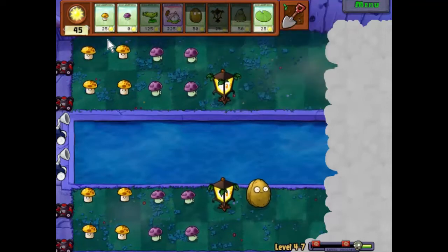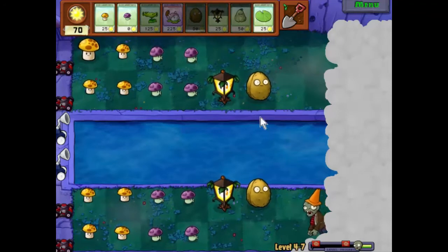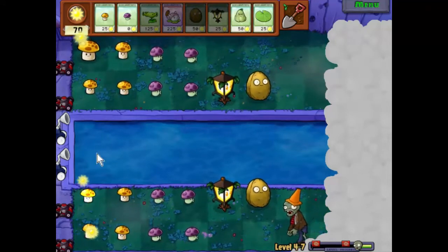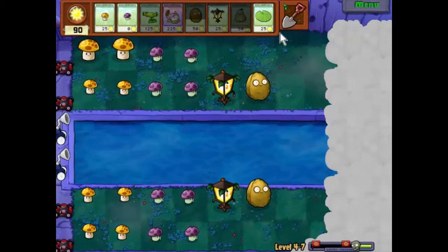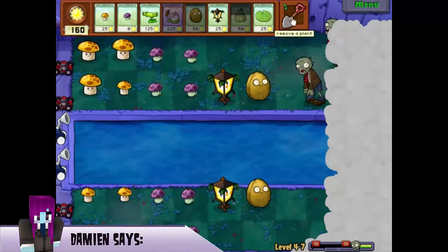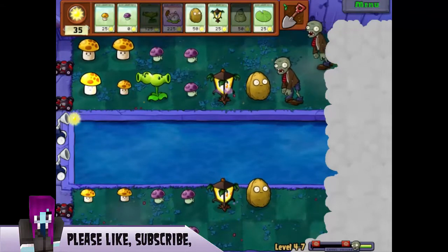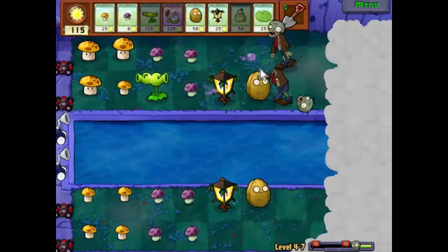Excellent. And now we can see a little bit further down the board, which is just going to be good for us. Let's defend him - we'll have a squash by the time he gets over. I can't remember if these cat tails will actually sit on the water or if I need to put down a lily pad. I think I might have to put down a lily pad. But in the meantime let's get some upgrades going. We're coming up to a large wave so I need to start putting some defences down.